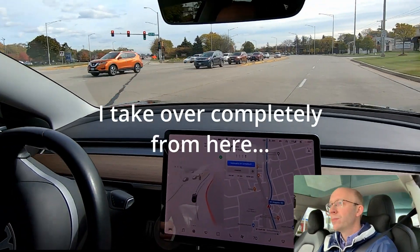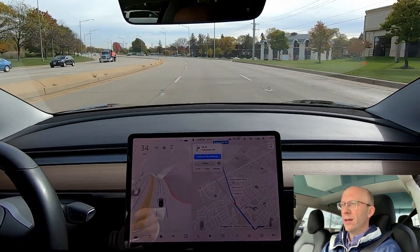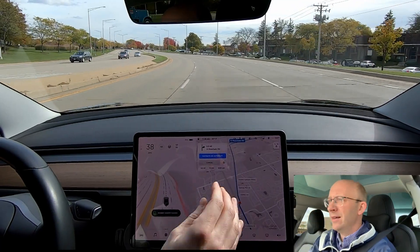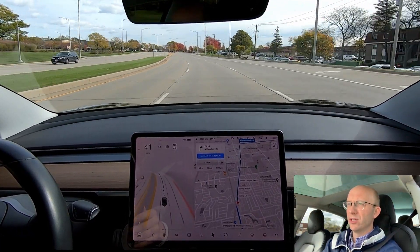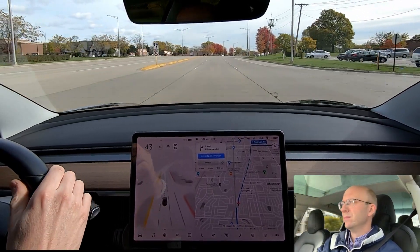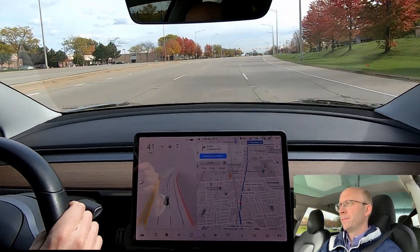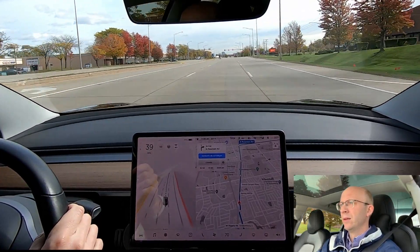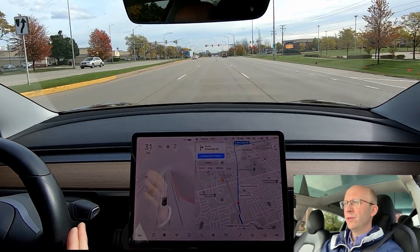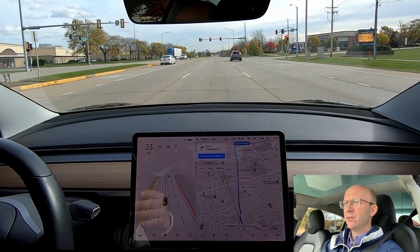Wow, it just about went straight through that intersection. It saw the green arrow as a green light — that was frightening. It definitely should not have tried to go through that intersection. It completely misinterpreted that green arrow. I've done that intersection multiple times now, probably seven times or more, and every single time it's gotten it wrong.